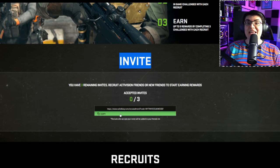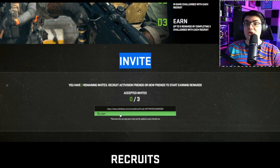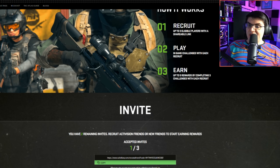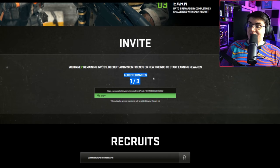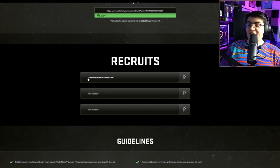You've got to copy and paste this link and give it to someone who's going to make a new Call of Duty account, or a COD account that they haven't played on in over 60 days. Then after they've signed up using that link, you can refresh the page, scroll back down, and you're going to see Accepted Invites — one of three — and then you're going to see their name.